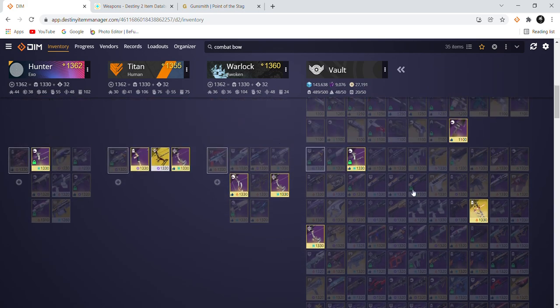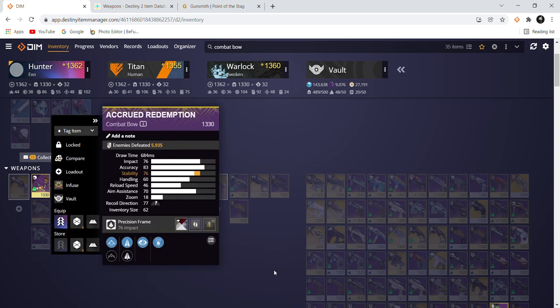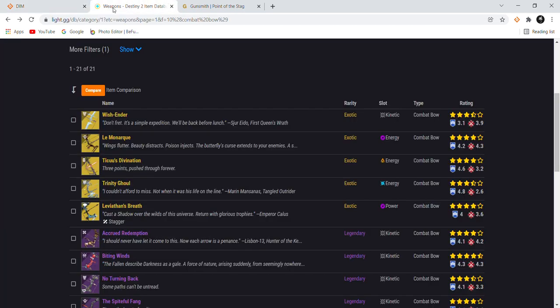With bows, there are two different types of frames: your precision frame bows like Acute Redemption, and your lightweight bows — Whispering Slab is a lightweight bow. Those are your two frames for the kinetic and energy slot. There's also the heavy exotic bow, but that's a different category altogether. You need to understand what stats are good and what stats are bad.